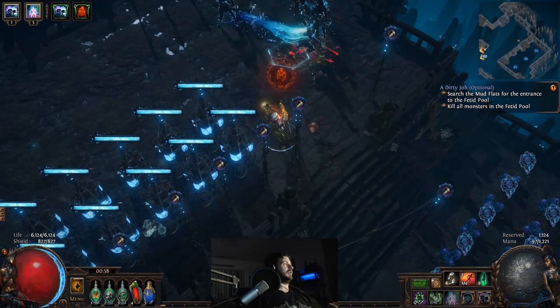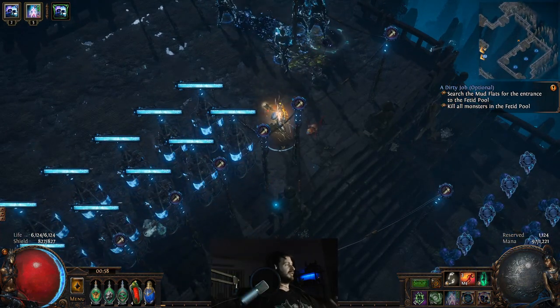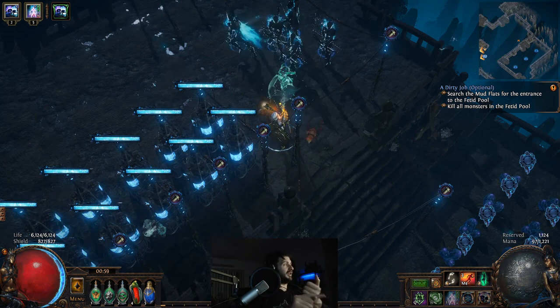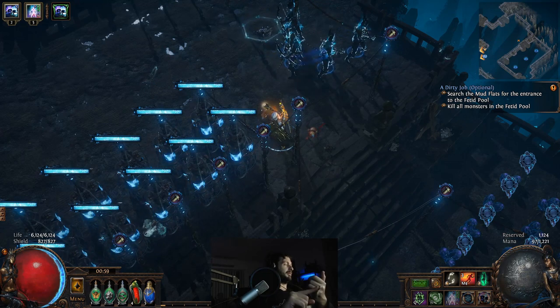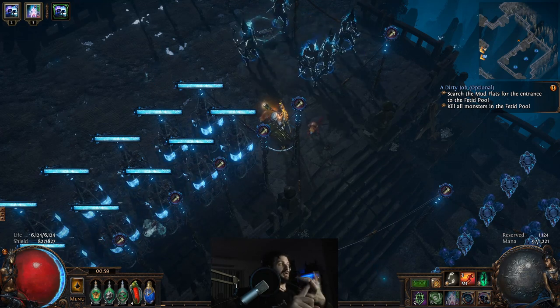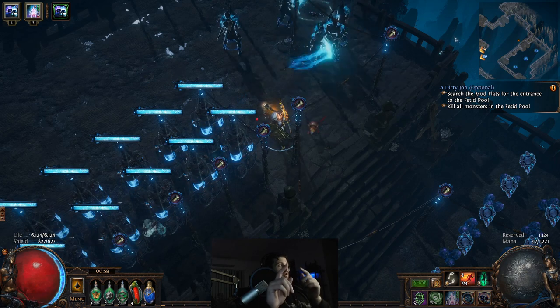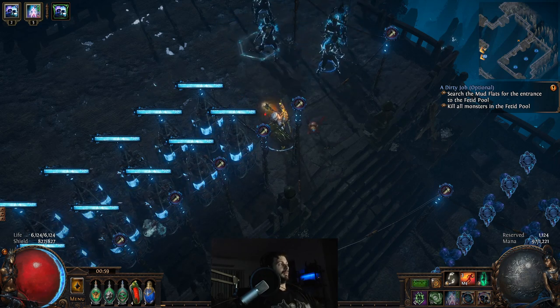That's part one — the blue sector is built. I'm going to do part two straight after this and show you how to build the yellow sector, then the purple sector, and then the hard one. Until part two, I'll see you then.